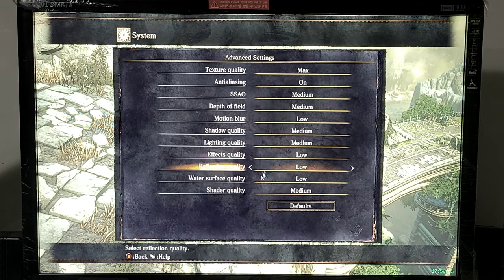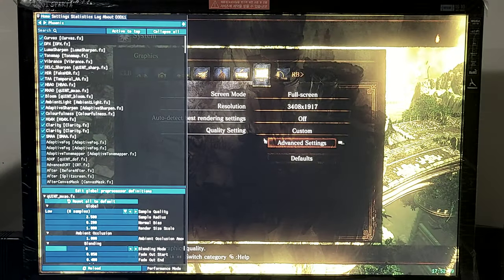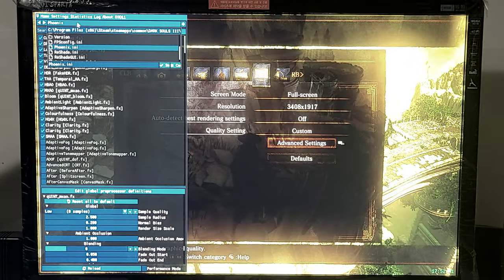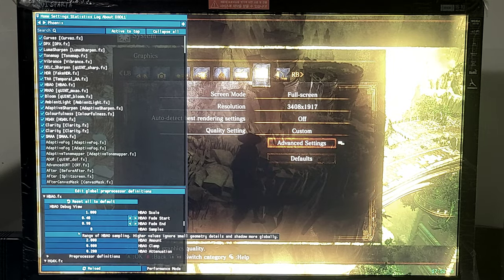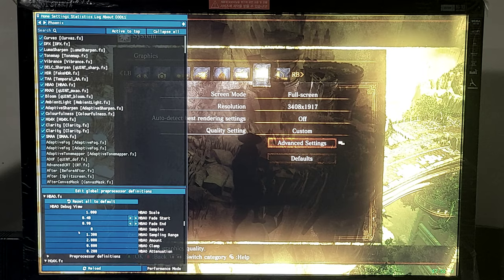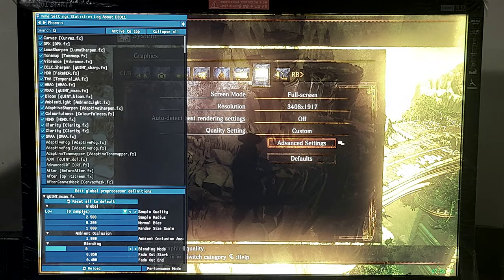Expand settings, custom ReShade settings: Phoenix Undead presets on modified HBAO, 8 samples, MXAO, 8 samples.